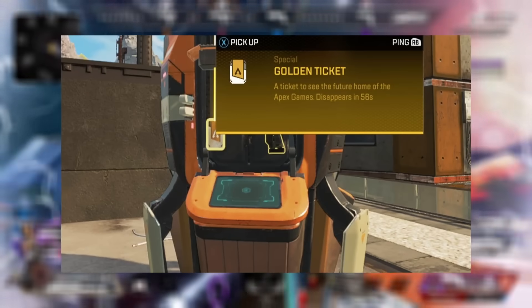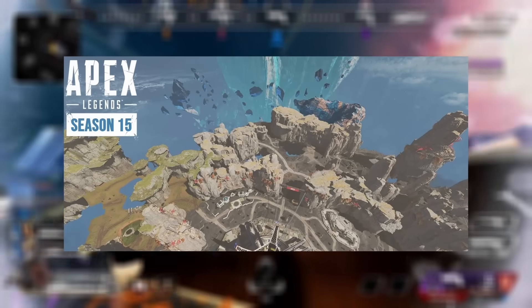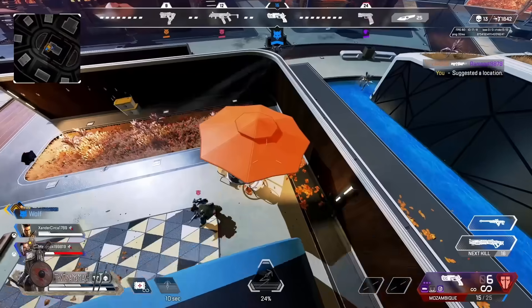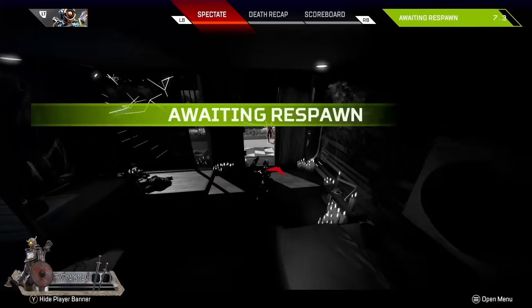They may also add some things in the files, such as the fact that tomorrow we are able to use the golden ticket to go to the new map. That should go live at around 10 a.m. Pacific Standard Time. We will finally be able to get our first look at the new map and some of the lore surrounding the new legend Catalyst and her abilities.